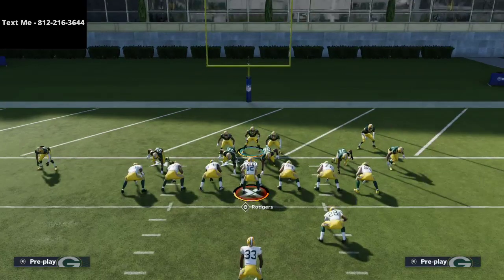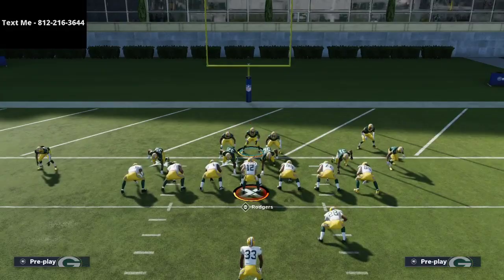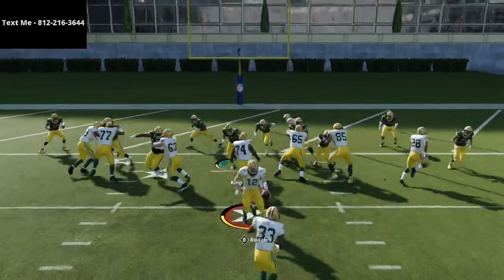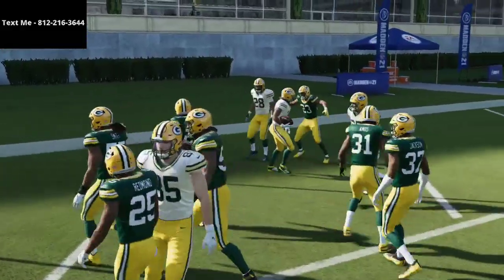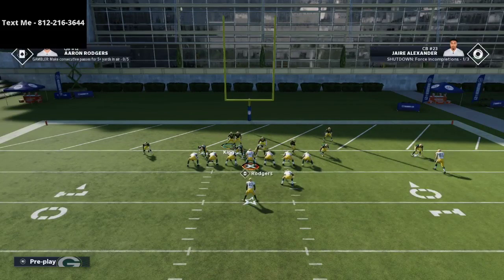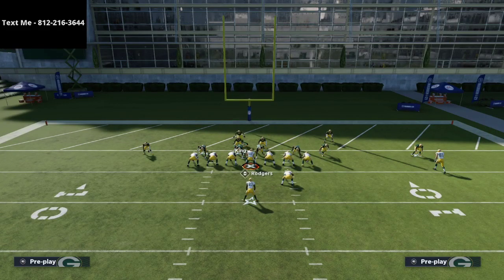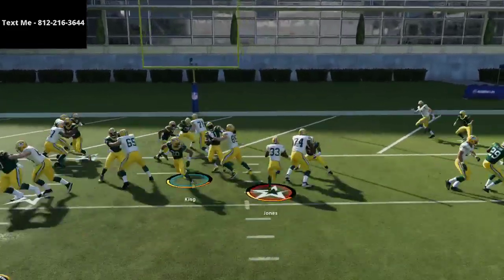Let's talk first about run defense. Against power O, you're going to run right through the middle. What's so good about quarters is that your outside safeties are in the run fit. In quarters, your outside safeties are always going to be in the run fit. When you're defending some of these goal line sets, you need all the help you can get. You don't even have to move that safety on the right side — he's going to naturally come down anyway.